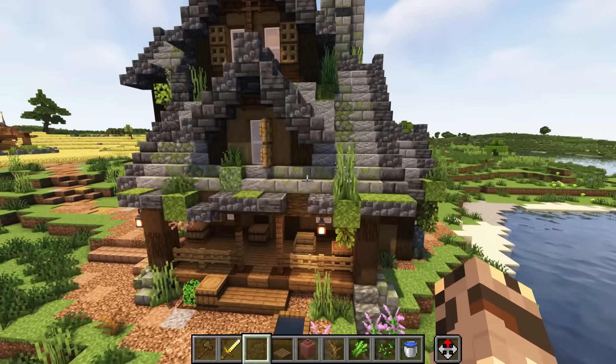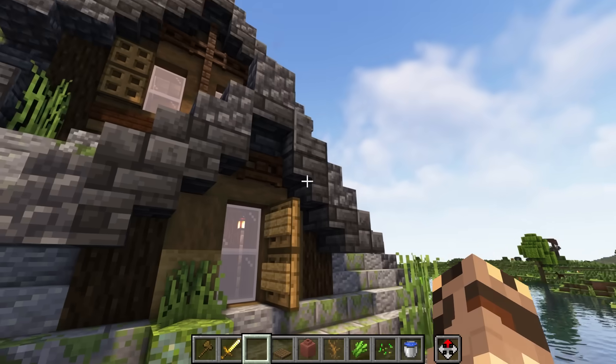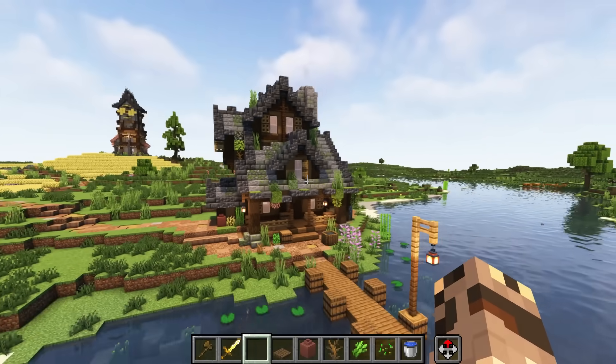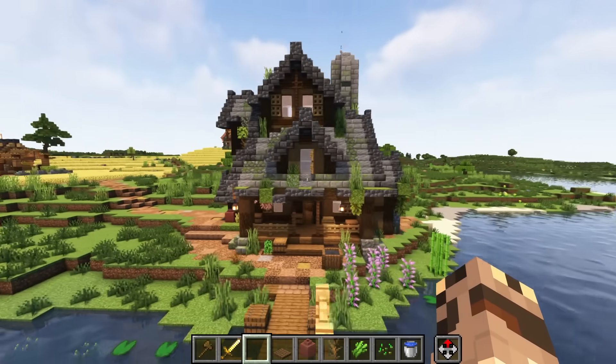I did end up switching out the roof for the stone, so we could get the mossy stone in there, and I think a nice touch here is using the darker deep slate tiles underneath the edges of the roof, which from a distance really kind of brings out that shaded underside, even if you were playing without shaders — which I do have shaders on for this, obviously.